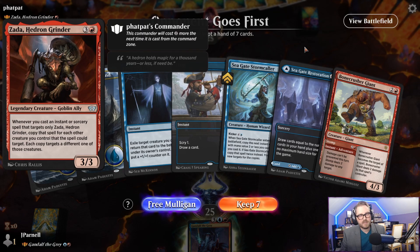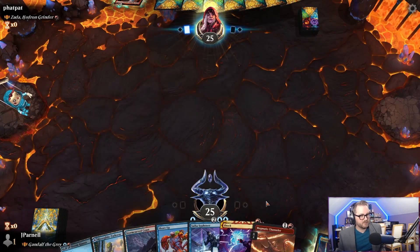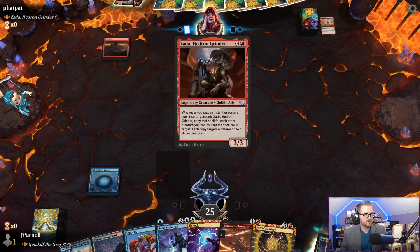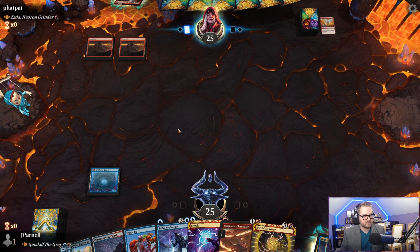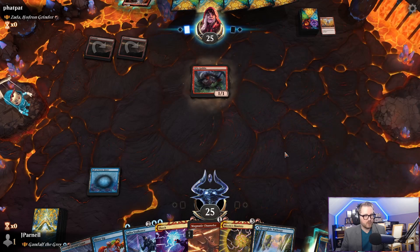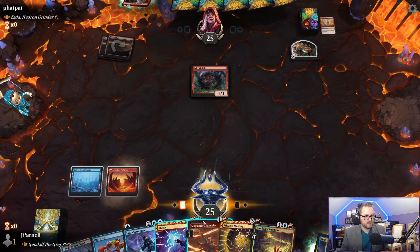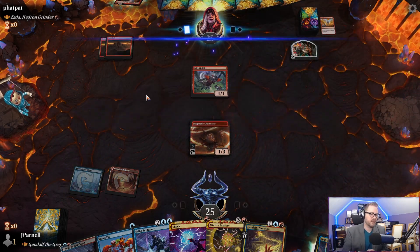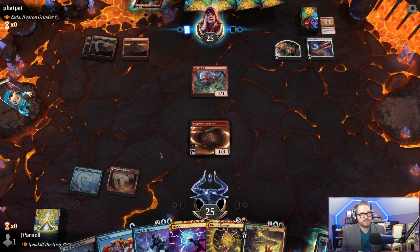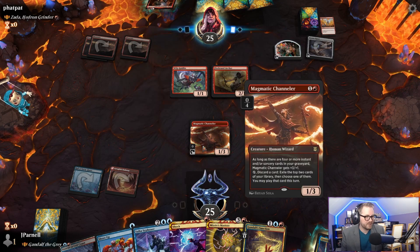We are on the draw against Zada, Hedron Grinder. I don't think this is a great hand — we're gonna Mulligan. This hand is significantly better — we'll keep. Warlord's Fury? Man, they're going hard too. Going hard in the paint for some cantripping. We have a few more cantrips, fortunately. We get to play Magmatic Channeler on turn two — that's pretty nice. And our Stormcarved Coast on turn three. Wily ol' goblin — the wiliiest goblin I've ever seen. Magmatic Channeler — let's go. Zada gets to come down. Zada's gonna wait, which is good because we don't have a removal spell for Zada yet. Firebrand Archer — that's probably gonna pick up a shock.